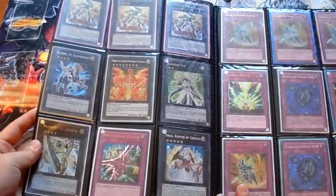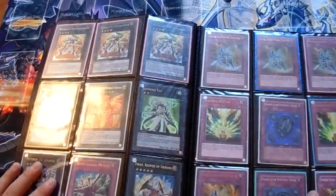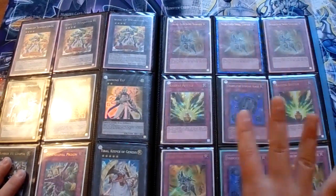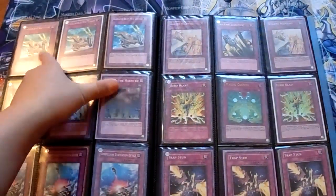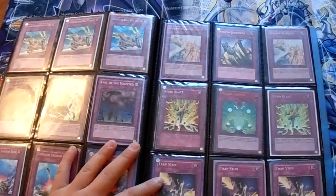XYZ stuff: HTRS, Deprison, Triple Double-Edged Sword Technique — I have four Ultras of Double-Edged. Three Secret Gladiator Proving Grounds, three Secret Gladiator Chariots, Called by the Grave, Solid Brigade, Triple Reckless Greed.